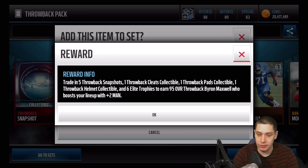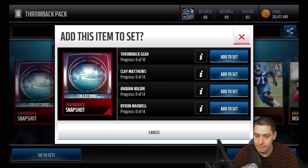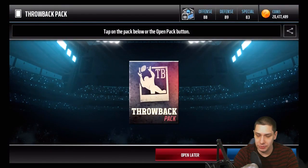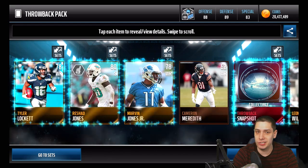The collectibles like the gear are probably worth a little bit more if you were to break it down. You also have to add a bunch of elite trophies — thankfully I have some. I need to think about which one of these I want to do because I should be close to getting at least one by the end of this video. Let me know in the comment section below which one of these players I should go after.